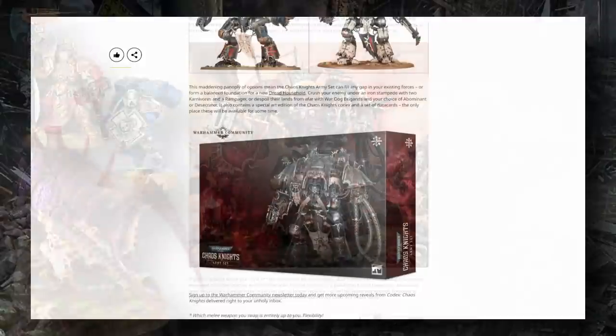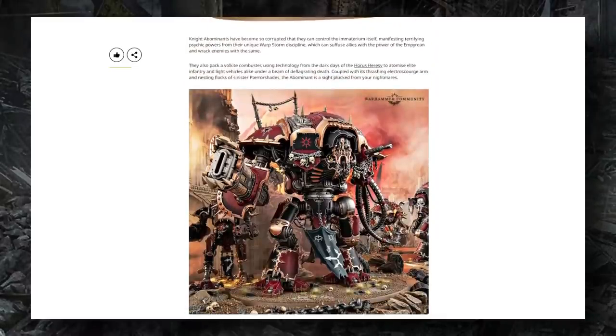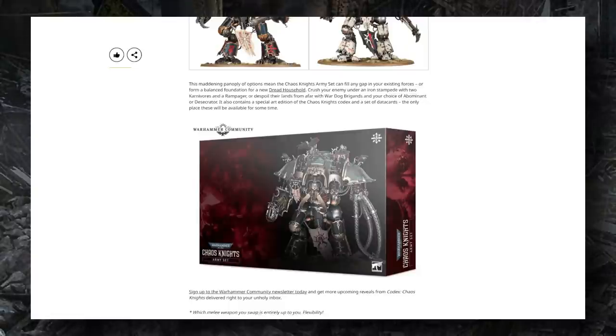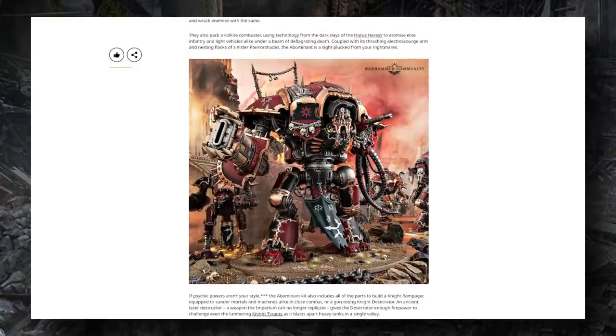This article also shows some cool build options for the Abominant. Between this image and the box art we can see different face plates — one with big horns, another with a more classic helmet. The vultures on top of its carapace are optional and can be replaced with big spikey chainy things, which is pretty sweet for a unit that's a psyker mutated by warp energy. Having the ability to really customize it is super awesome — this kit looks great.